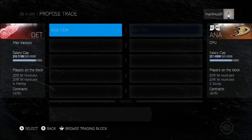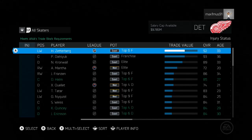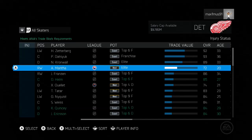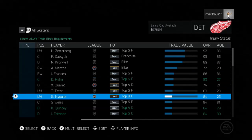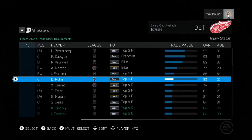Alright, so what do we got here — scouted players, no one. Okay, we're just scouting Russia free agents. Trading block, propose a trade. Add item — what do we have to trade here? Okay, leak. Exact potential. They did change this — exact, medium. I don't know exactly what it means; top six forward — those are just positions.